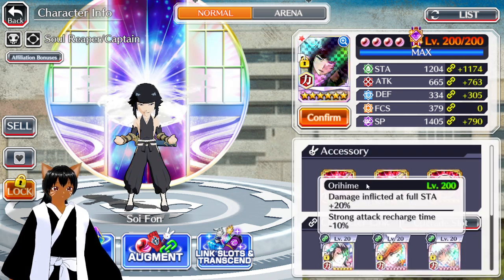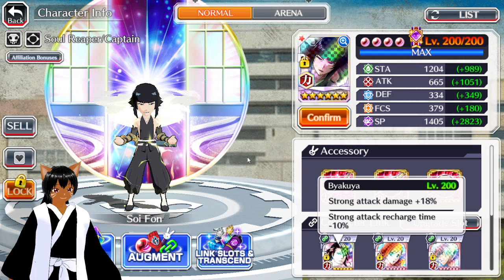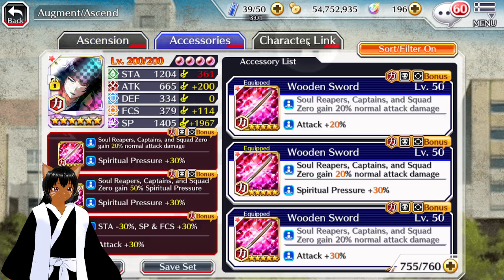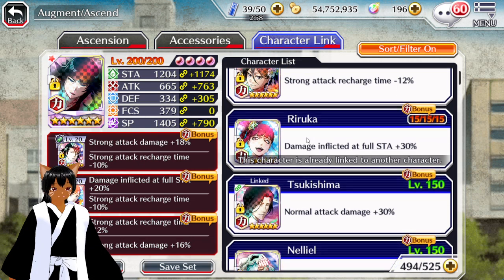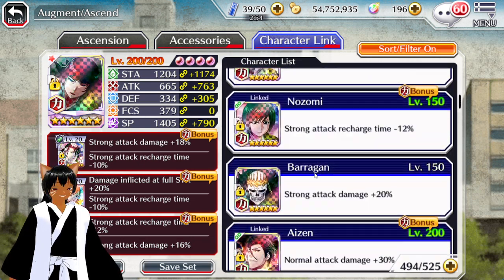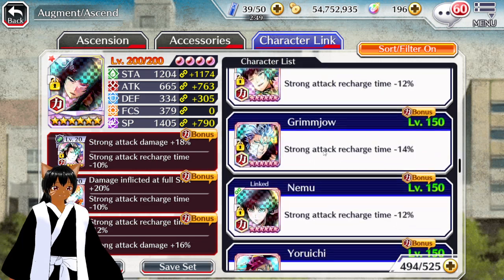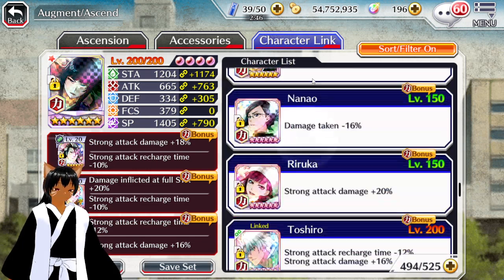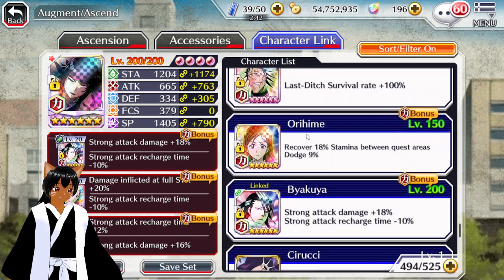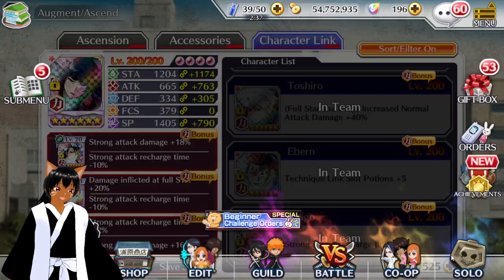We've got the links down below here with Orihime, Byakia, and Toshiro. I could switch some of these out — there are some better links you could potentially put on here as far as recharge goes. I don't have anything better at the moment, but I think we're good and this is pretty much as good as we're gonna get for the characters that I have.